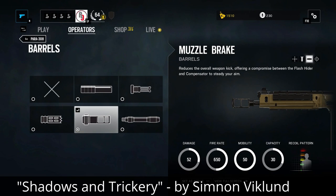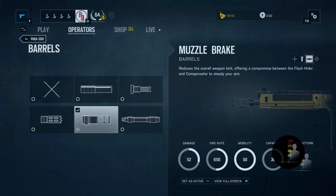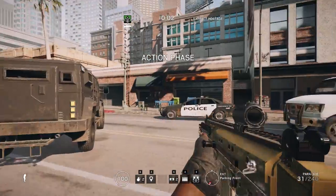What's up guys, Rogue-9 here — and here it is, the brand new muzzle break! The description claims that this is some kind of compromise between the flash hider and the compensator, but the recoil pattern seems to tell a different story, especially when you compare it to the other adapters. The recoil pattern picture for the muzzle break clearly indicates that it will provide the tightest bullet groupings and the lowest amount of muzzle rise. So what is the muzzle break — a compromise or simply the best?